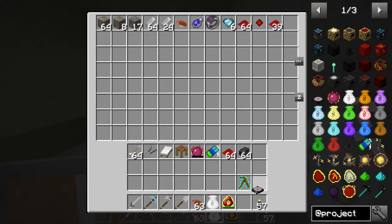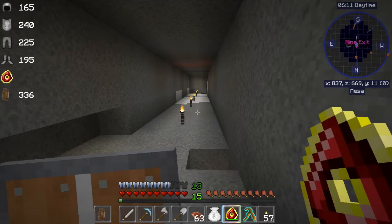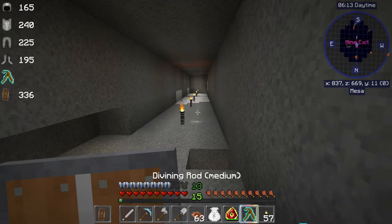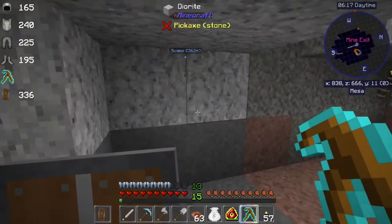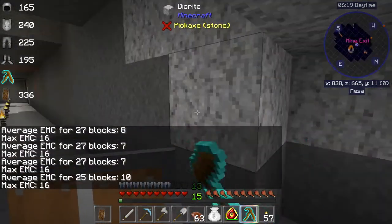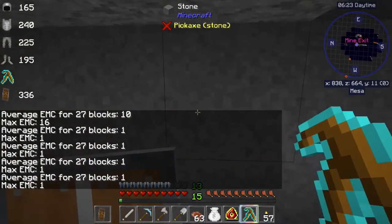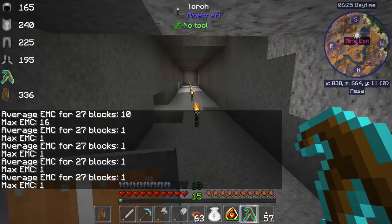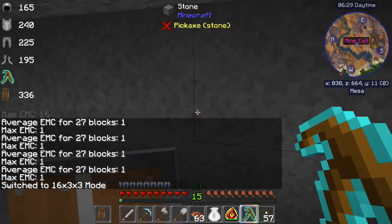Everything is getting pulled into the backpack, which is not a problem — we've just got to be aware of it. Using the Destruction Catalyst in conjunction with the Divining Rod means guaranteed diamonds. Guaranteed when you find them. So when you locate them, we're searching and we need to change our setting here — switch to 16x3 mode.